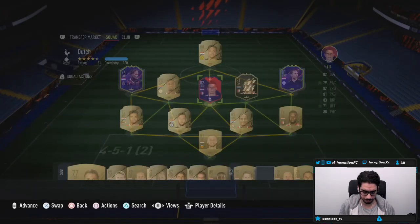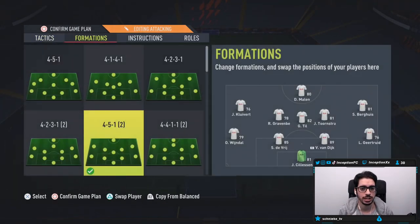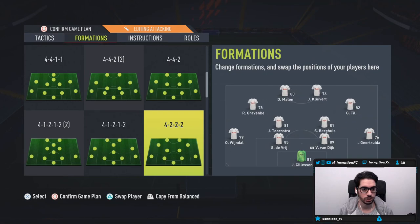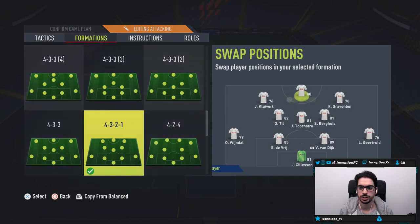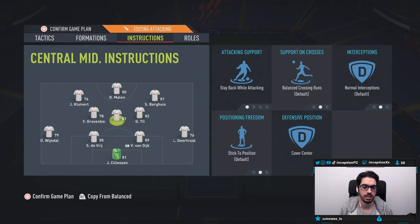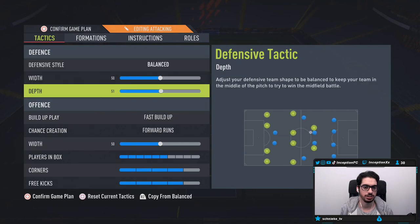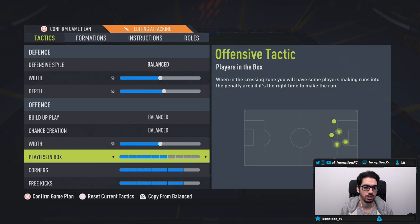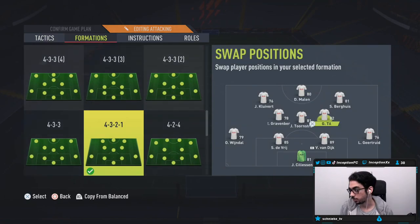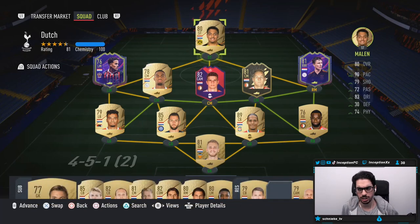For physical he's got 96 stamina, 77 strength, and 75 aggression. We've set up a nice Dutch Eredivisie team here. We're going to use the 4-3-2-1 formation again because it's a good formation to test out players. The setup has some players on stay back while attacking, stay central, and balanced instructions. We'll use Till in that right center mid area to test him in both attack and defense.